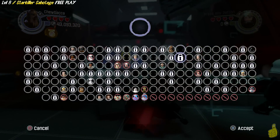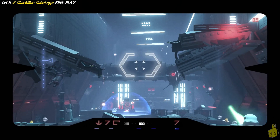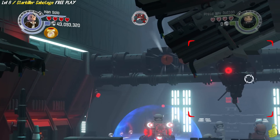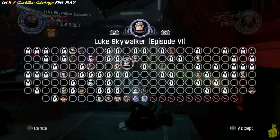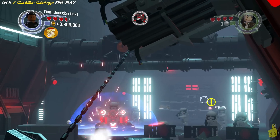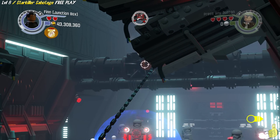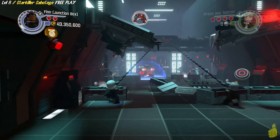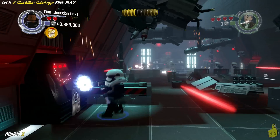We pull out Han and his quadnoculars to reveal a nice little weak point on this bridge — double grapple plugs. We got Han out, he can attach to one. We're going to choose Finn as well. Get your double grapple on — spam and drop it down. We have removed the giant turret in the back and now we are free to run around.